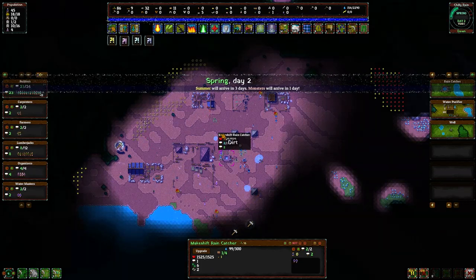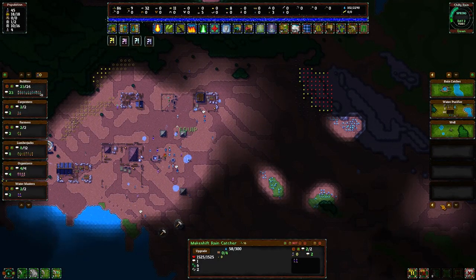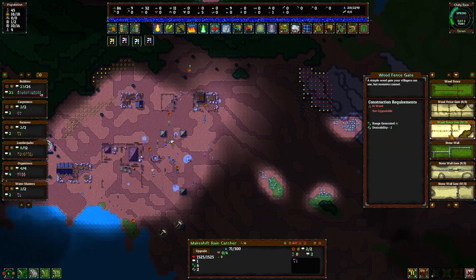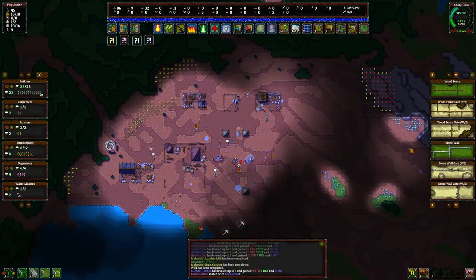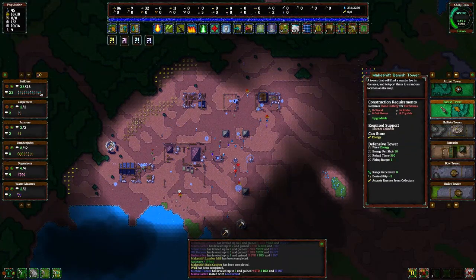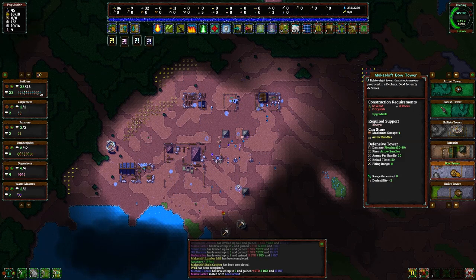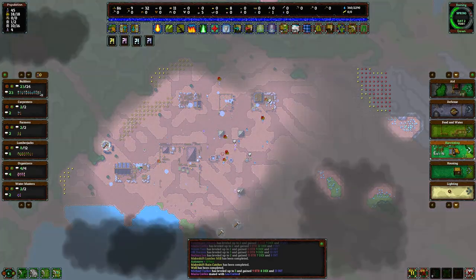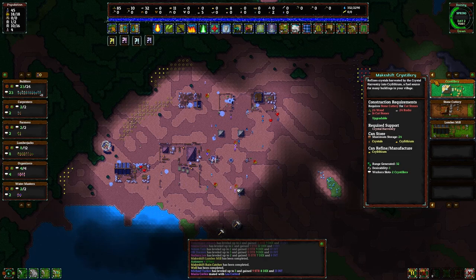Summer arrives in three days. Monsters will arrive in one day — so we probably want to make some defenses now. Let's look at walls — we can go with wood gates and wood fences, which will take the enemy a little bit longer to get through. Actually, I think we should just build the defenses. We've got a track tower; cut stones are needed for some of these. What do I need for a bow tower? Just basic stuff — it requires a bow-year.